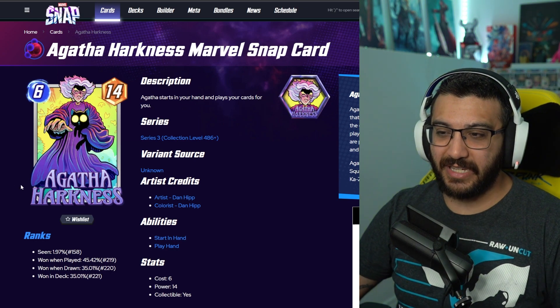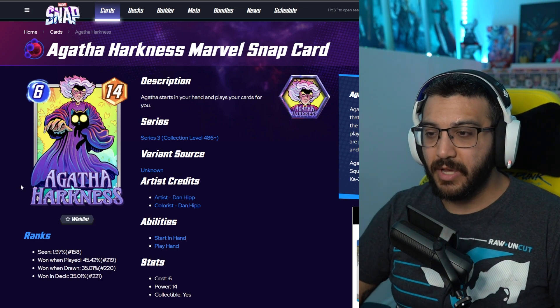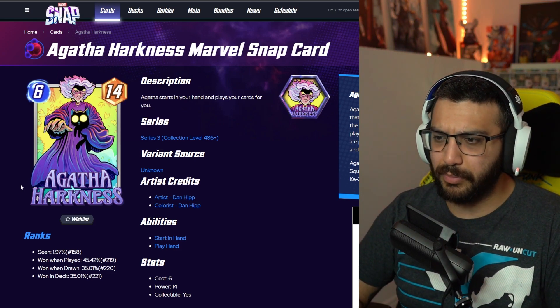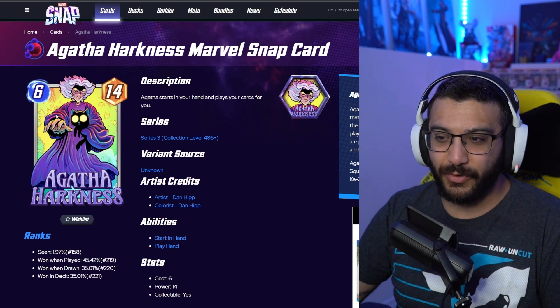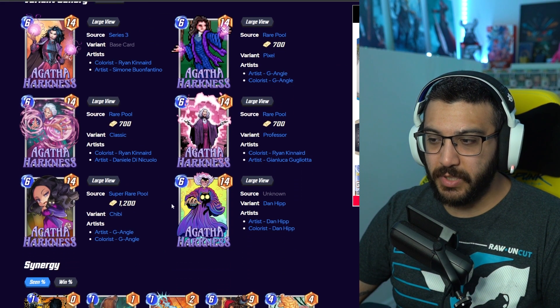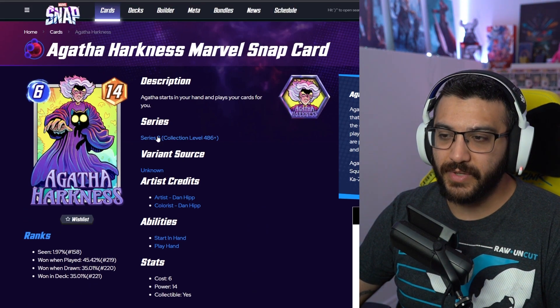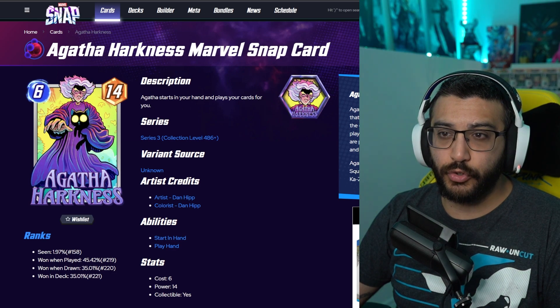Then we've got Dan Hipp Agatha. I like this one because I'm a big fan of Dan Hipp now, but I don't like Agatha as a character and a card in the game — she's not my favorite to play. And I don't like the older grandma version of Agatha. There are a couple here where I like the base one and the chibi one, but these three that are like the grandma version I'm not a big fan of. So this one is like a skip for me. It's going to be 700 gold as well.